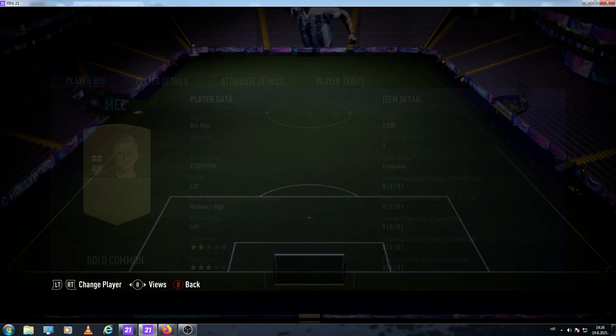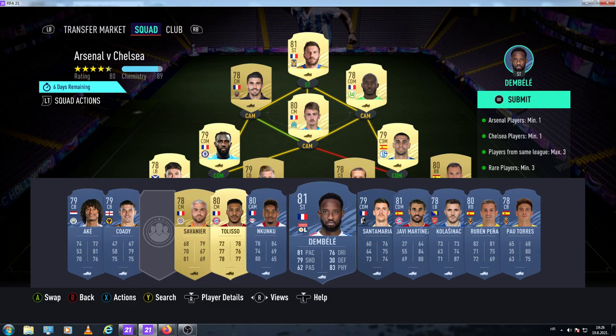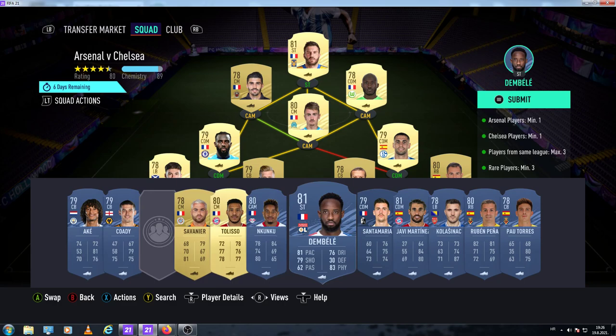I also bought another player for 2100 coins. The thing is, you can also use in this position, for example, Cody or Ake, but you can also use Kolasinac on this position. However, you do have to have Bakayoko because of the chemistry, so you will have to have him.